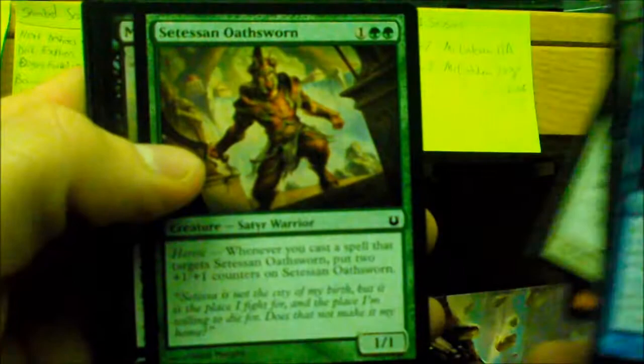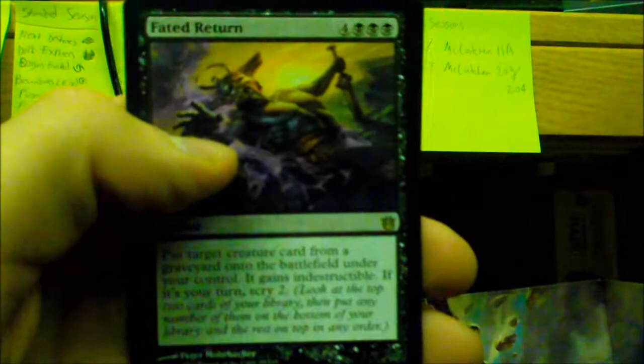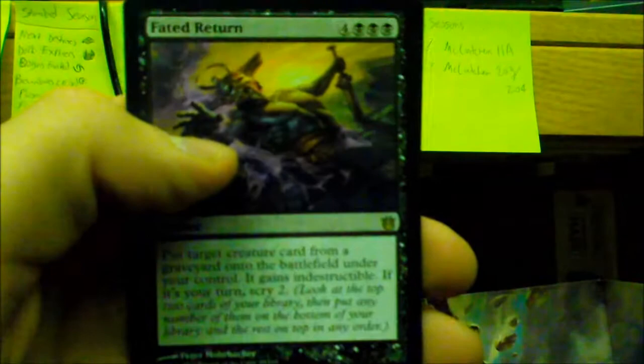Last pack: Floodtide Serpent, Felhide Brawler, Ephara's Radiance, Bolt of Keranos, Satessen Oath Sworn, Marshmist Triton, Stratus Walk, Nyxborn Shieldmate, Pharika's Spawned Tromper. First uncommon is Stasis Snare, Sky Reaping, Godsend. We have a Fated Return and a foil — foil Claim of Erebos! Island.